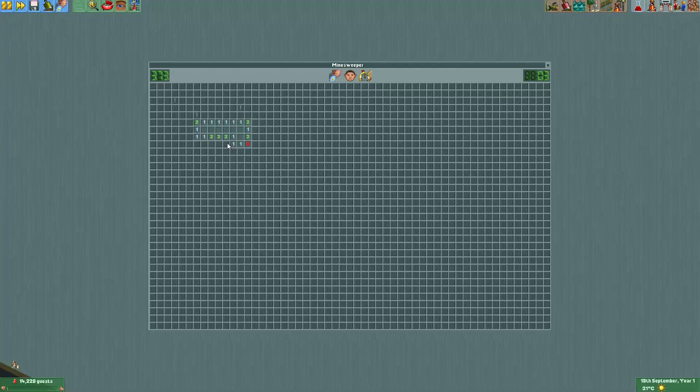If you like this park you can download it from the park showcase channel on my Discord server. You can find the link in the video description. The park is quite computationally intensive though, and the amount of pavement might overwhelm your computer and your frontal cortex. Please sit down before you open the park. You will need an OpenRCT2 build that uses the new save file format in order to be able to open the park.